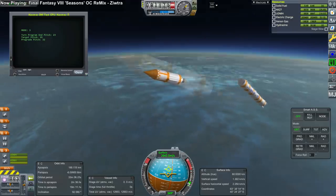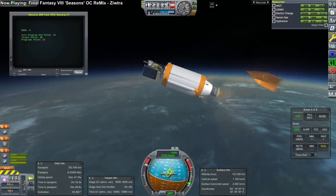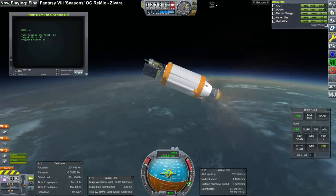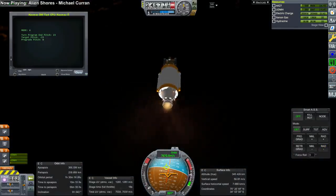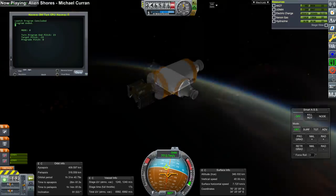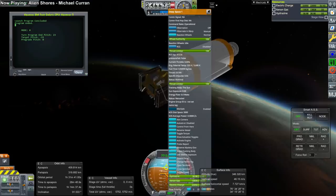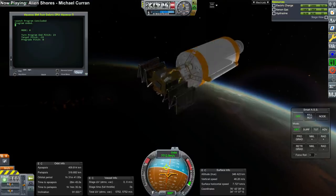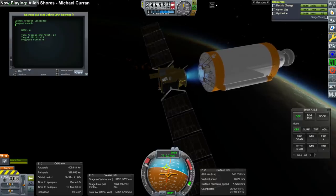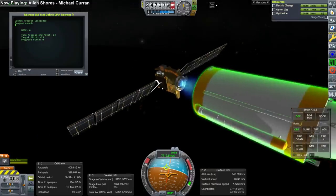This rocket does hot-stage the verniers first, which is what you saw happening there. After fairing separation we have a deep space probe with an ion engine. We separate it off, test the ion engine — xenon gas — and we presume it's working, but we're not going to wait 200 days for it to finish burning.